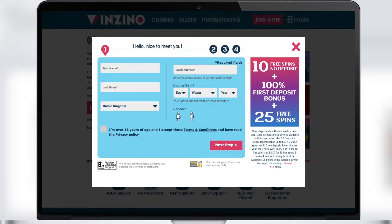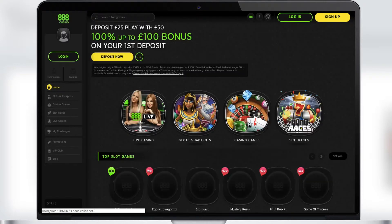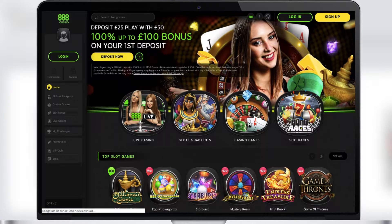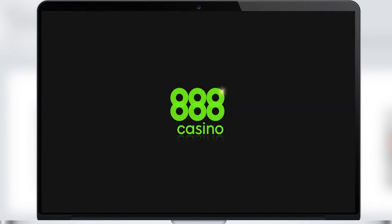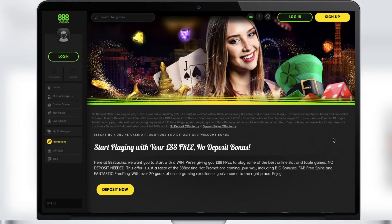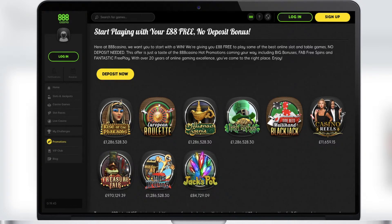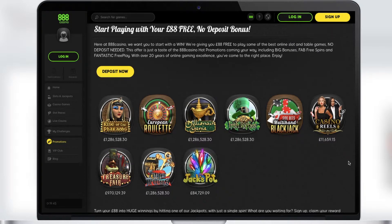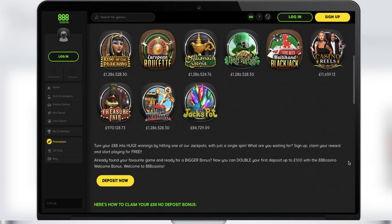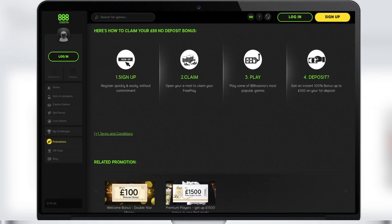In first place we have the leader in no deposit bonuses — 88 Casino. Every new player can get 88 pounds, which is the biggest no deposit bonus among all casinos. To get this bonus, you should register, receive 88 pounds, and start winning. The maximum cash from each slot with this bonus will be valid only for one particular slot that you choose after registration.